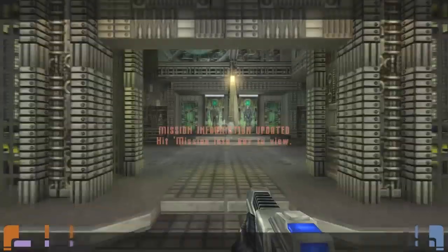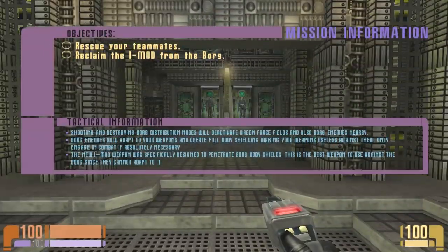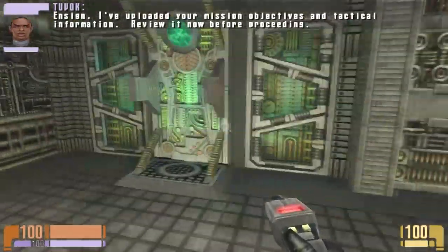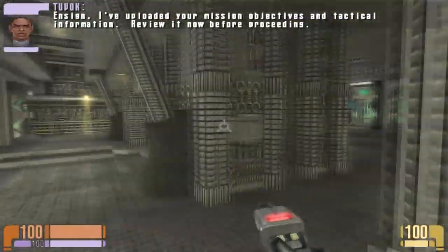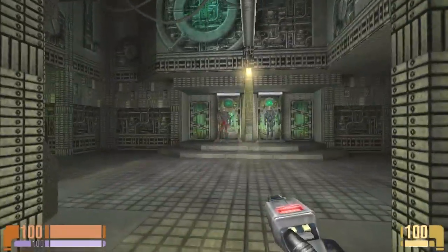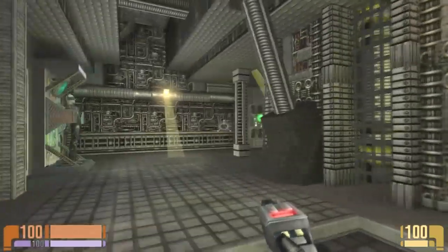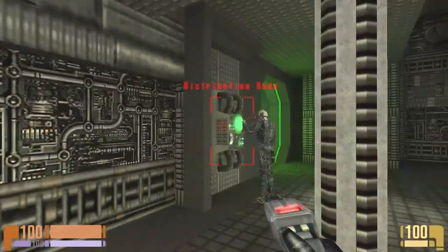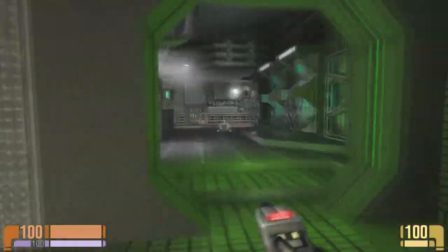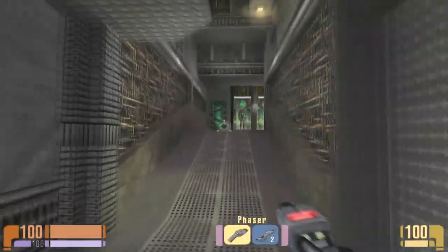It gives you some advice: Ensign, I've uploaded your mission objectives and technical information. Review it now before proceeding. If you know anything about Borg, they adapt to your weapons, so you should stay the hell away from them. You kill these little drones, and then they get disabled or something. Not exactly something from the show, but whatever.